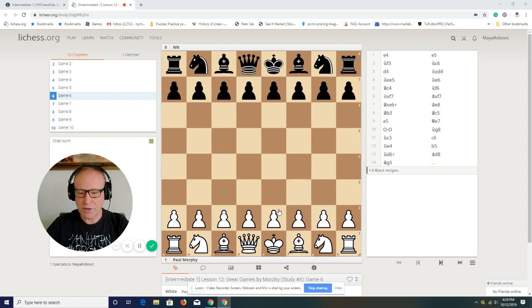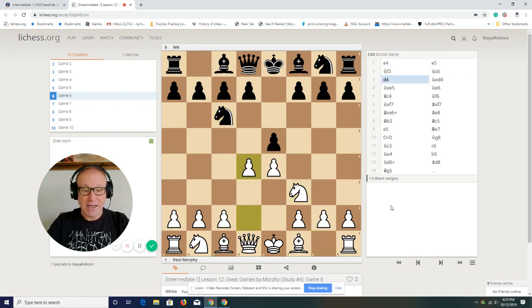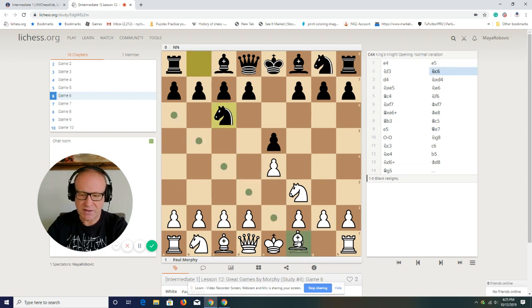Pawn moves to e4. Paul Morphy is white. e5, Knight to f3, Knight to c6, and Pawn to d4. I really like this move and we need to learn more about it. I know many of you are playing Bishop to c4 — that's the move most kids play — or even Knight c3. I don't know why, but that's what happens all the time in chess games with kids.